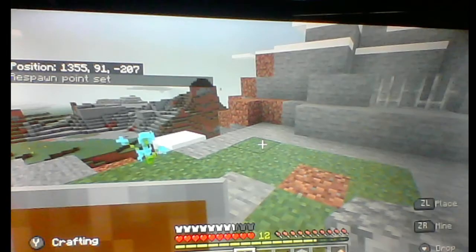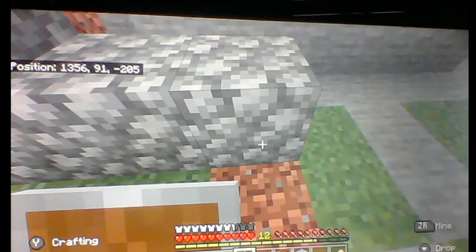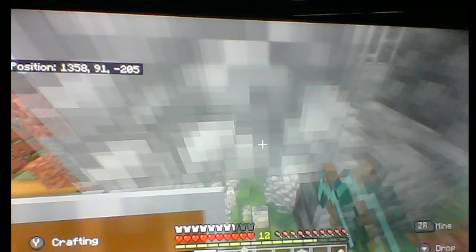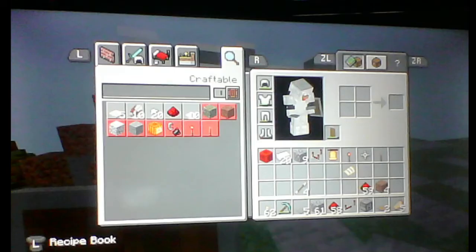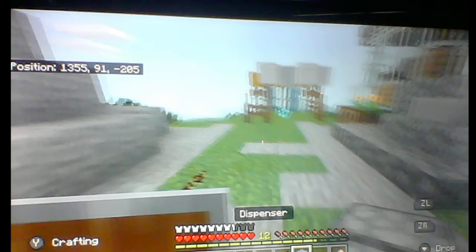You're gonna need some blocks to build with. You need one of these — a repeater — you need a piece of redstone, something to activate it, which I'm just gonna use a lever, and then you're gonna need a redstone torch and then something to connect it to, so I'm just gonna use a dispenser.